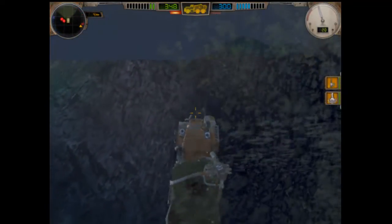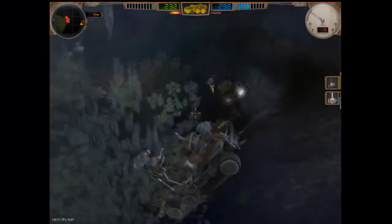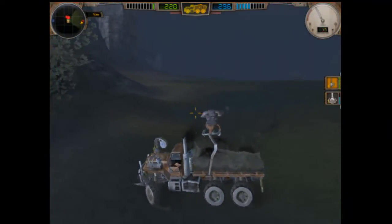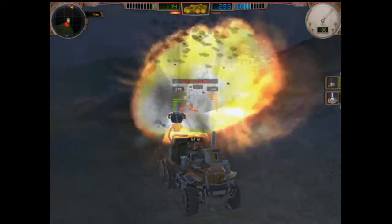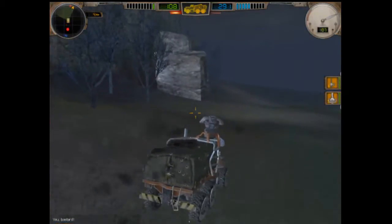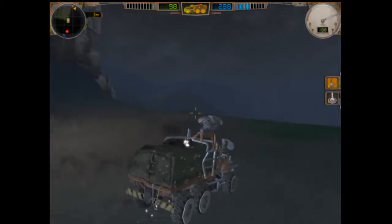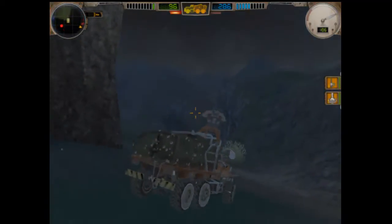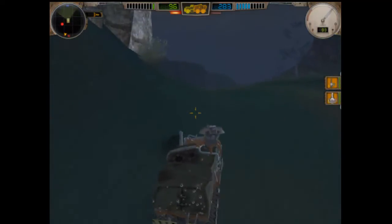Don't die. Get up there. This is not working at all. I'm about to die. I thought they were on the other side of the hill and I was going to outsmart them, but it didn't work. I can't get up to that road from here, can I? Oh, maybe. Excitement.